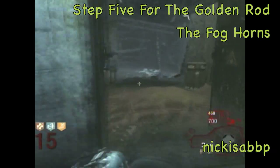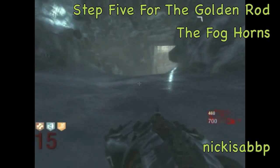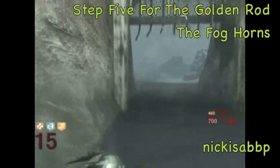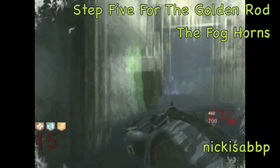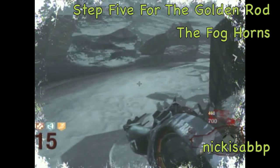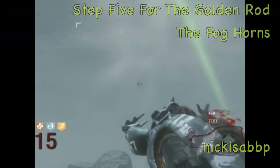Then you have to go back around, down the slide, back by Speed Cola again, and activate the one farthest from Speed Cola, which is the one by the rock, right over here. If you set them in that order and did everything else right, that green light should appear.